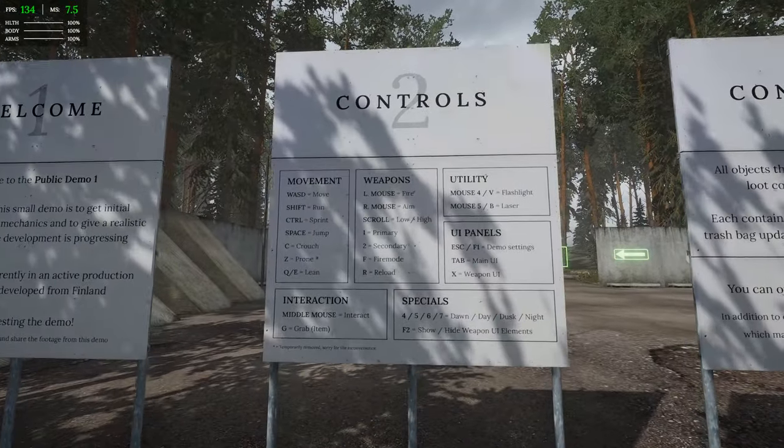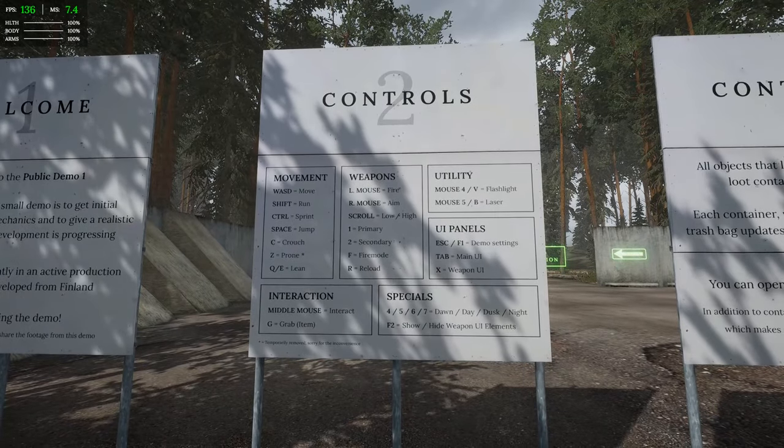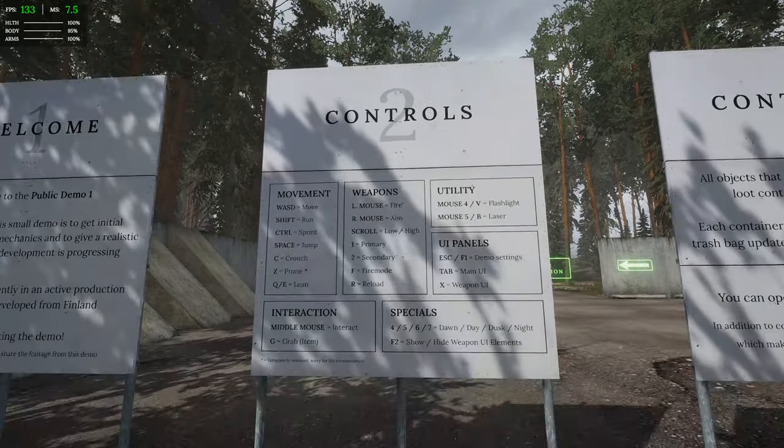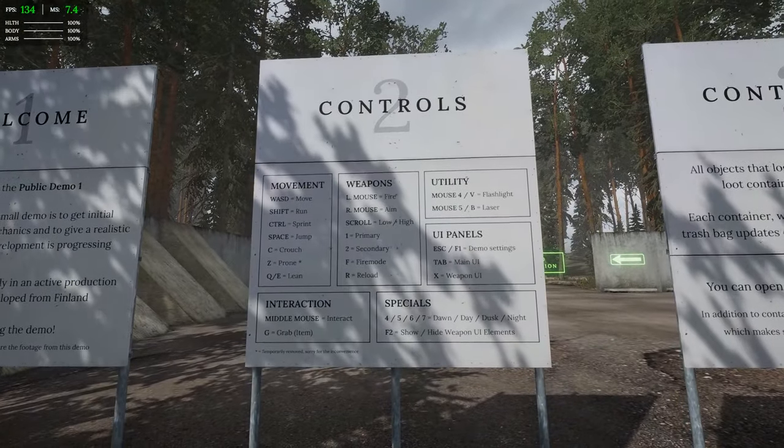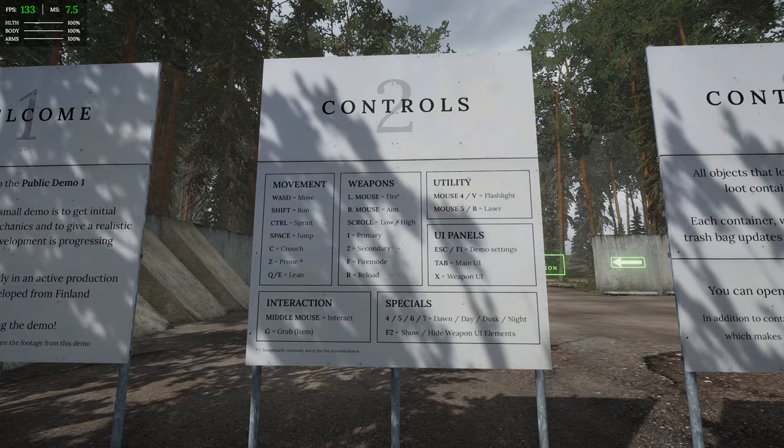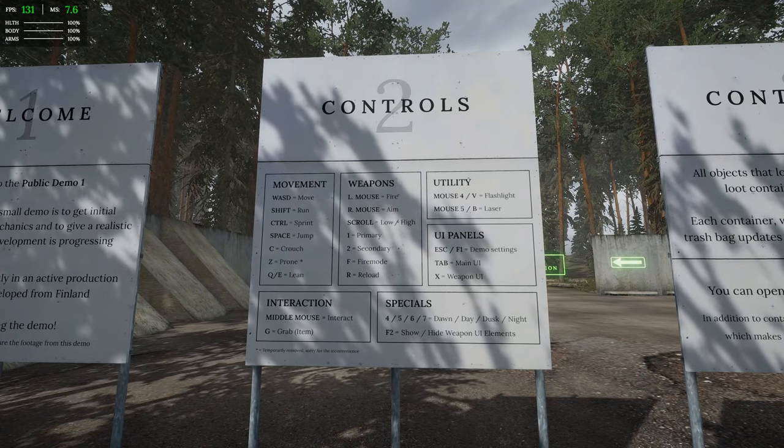Controls: we've got WASD, shift to run, sprint is controlled, space to jump, C to crouch, Z to prone, we've got lean, right mouse to aim, and scroll to lower or raise a weapon.